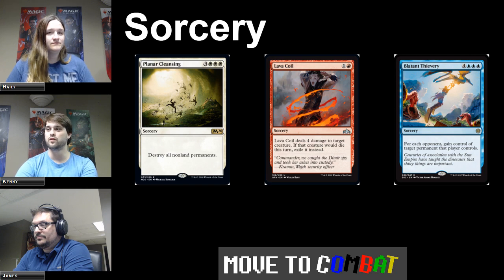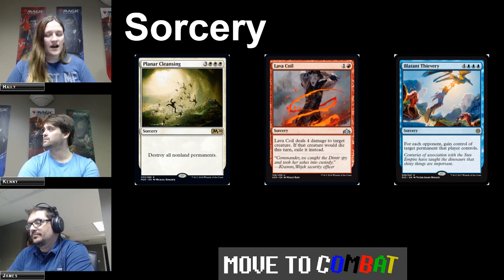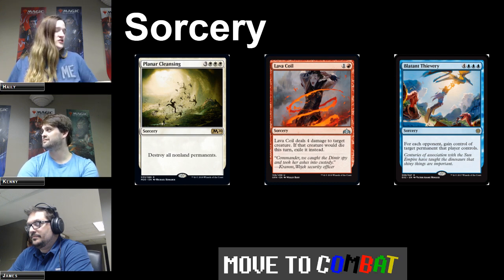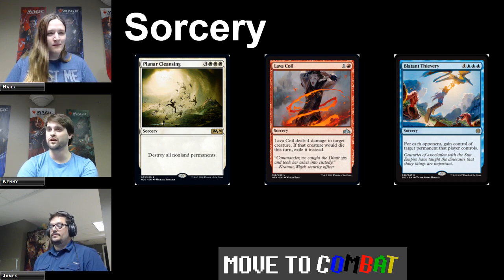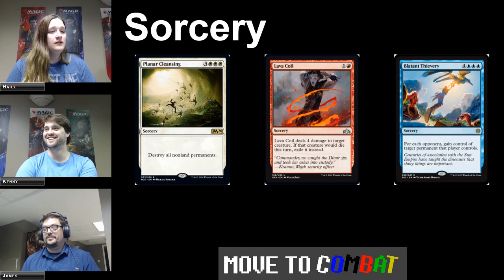Lava Coil is a good example of getting extra effects for playing at sorcery speed — it's a two mana sorcery that deals four damage to target creature, and if that creature would die this turn, you exile it instead. That's really good right now against Phoenix decks. Normally two mana in red does three damage at instant speed, but they slowed it down to sorcery, gave it four damage, and it exiles whatever it kills. Blatant Thievery is triple blue and four, and you gain control of a permanent each opponent controls — a potential win condition that could progress you much further.